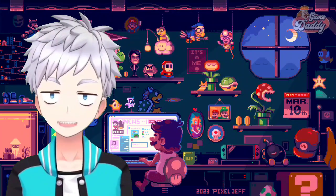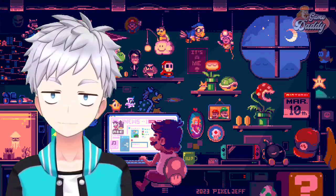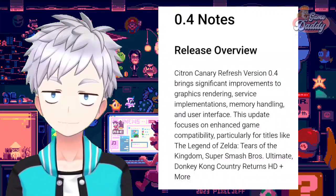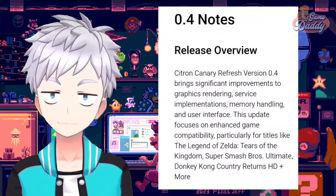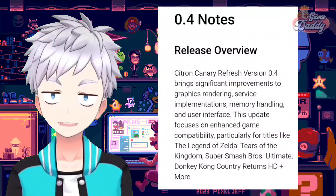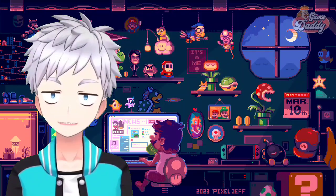Let's talk about Switch emulation on Android with Citron. Zephyrin just released a new version — Citron version 0.4. This update brings significant improvements to graphics rendering, service implementations, memory handling, and user interface. It focuses on enhanced game compatibility, particularly for titles like The Legend of Zelda: Tears of the Kingdom, Super Smash Bros. Ultimate, Donkey Kong Country Returns HD, and more.